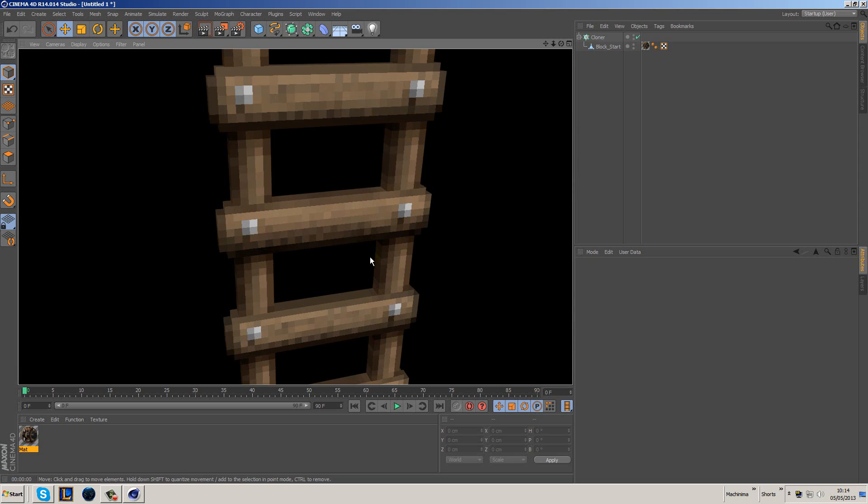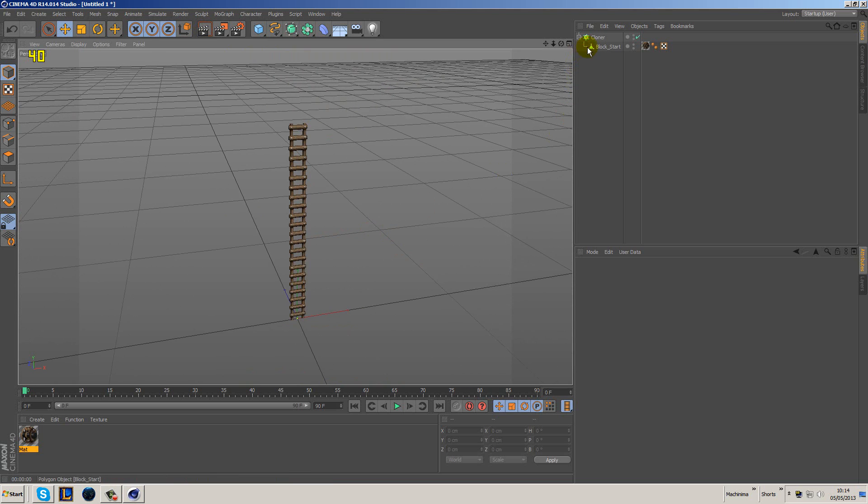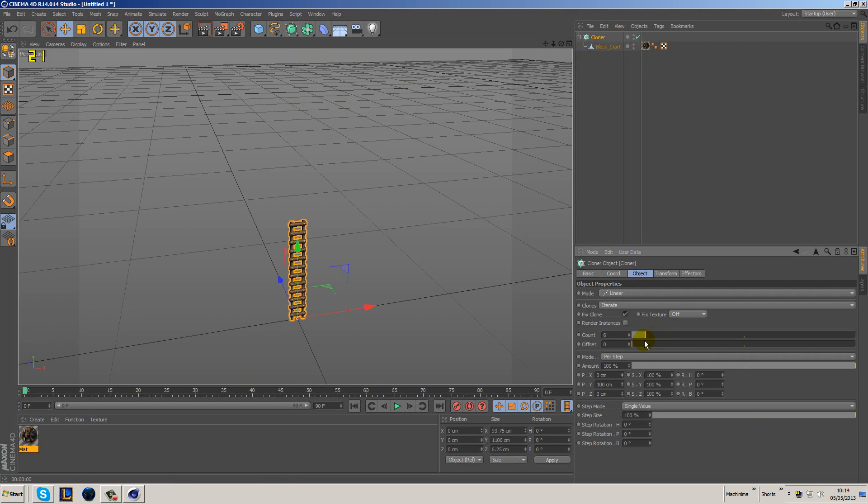Render this out and you can see our ladders looking fantastic. You can go to the cloner and increase or decrease the count. You can use this for animating as well, like placing the ladder down and having them instantly appear. There are a lot more things you can do — change the angle, change the rotation to make them bend around a little bit, bend them in different angles. If your ladders are being blown in a scene, the possibilities are endless.